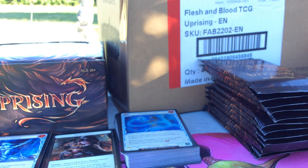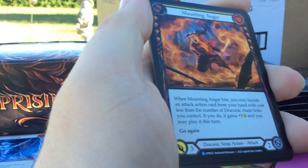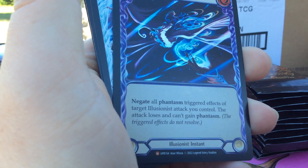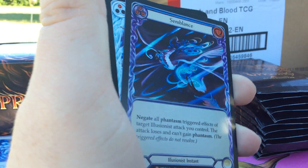I don't think my luck can keep pushing it here, but let's see. We got Mounting Anchor, and then we got a Semblance Rainbow Foil Majestic — that's a really good looking card, very nice.